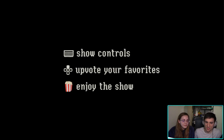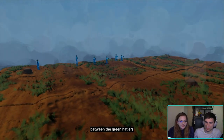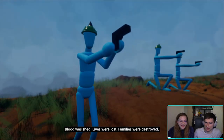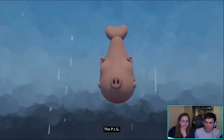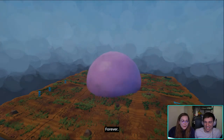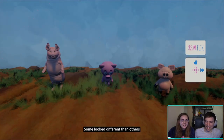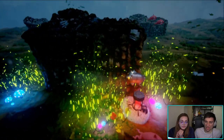Okay, up on the D-pad is upvote. The year was 4044 and a great war was going on between the green hatters and the blue hatters. Blood was shed, lives were lost, families were destroyed, but then they dropped it — the P-I-G super weapon that would end all wars. The explosion from that bomb would change the world forever. It's funny, but I'm hoping the quality gets better. I like this, I like the music.